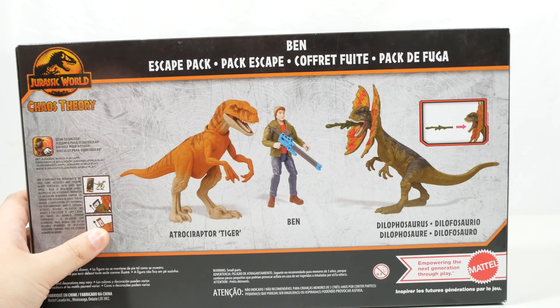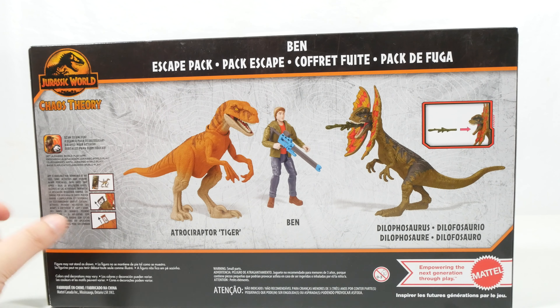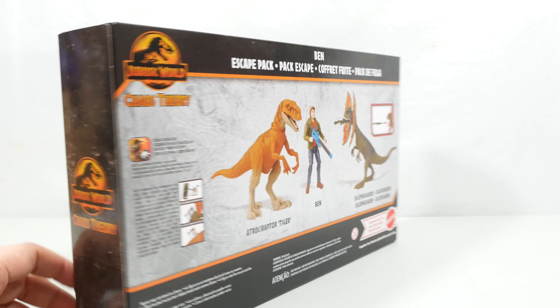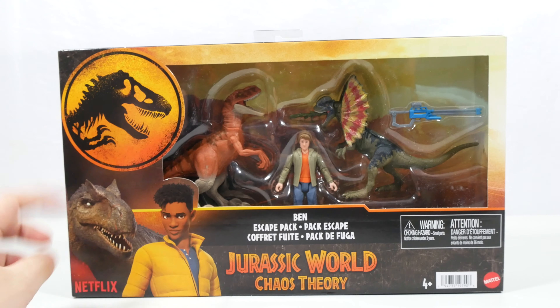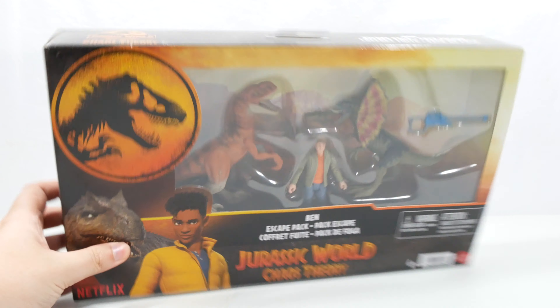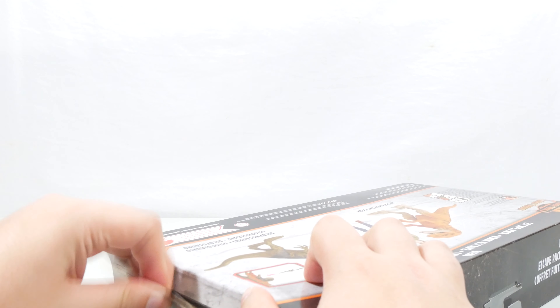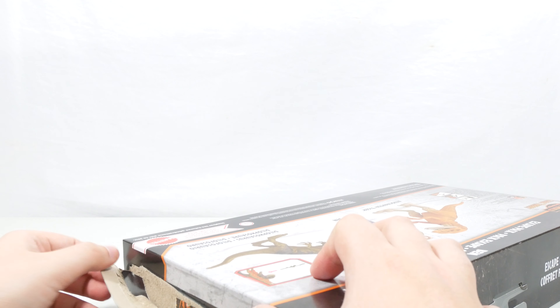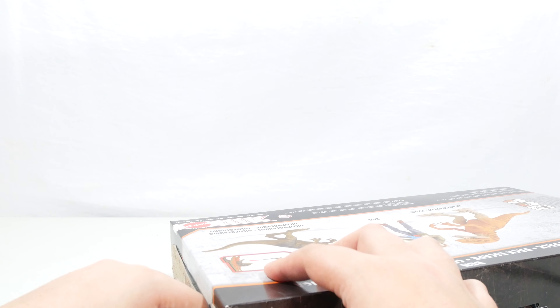We have the almost Camp Cretaceous-esque packaging with texture work throughout. On the back we've got the Dilophosaurus, Ben, and Atrociraptor Tiger. I want to give a quick shout out to Neems, or the movie poster guy — I believe he designed this artwork, so it's very cool to have it in hand. This is a Target exclusive pack, so obviously not available in the UK at present — I did import this.